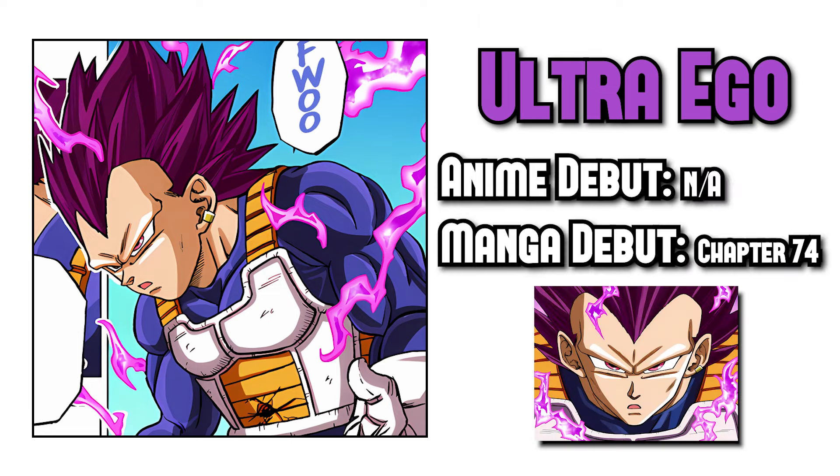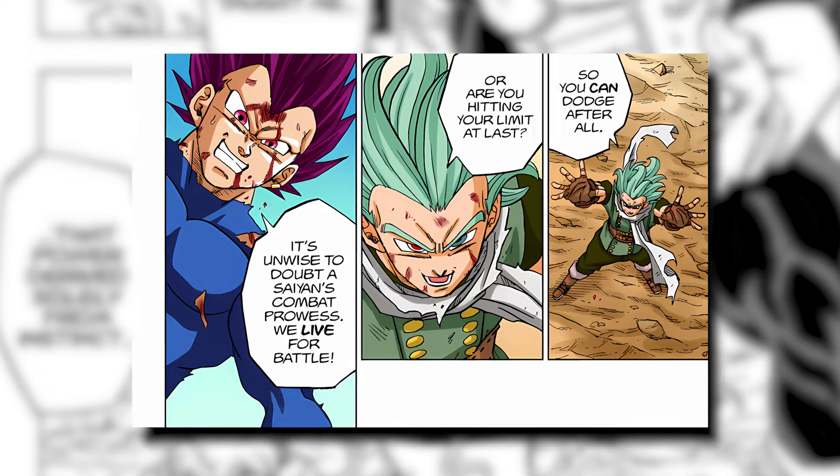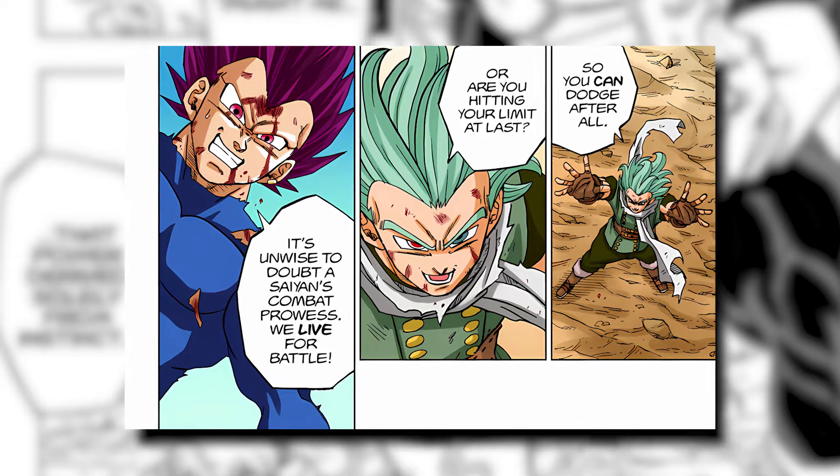Ultra Ego is Vegeta's take on using Hakai energy while also taking advantage of a Saiyan's love for combat. I like this form too.